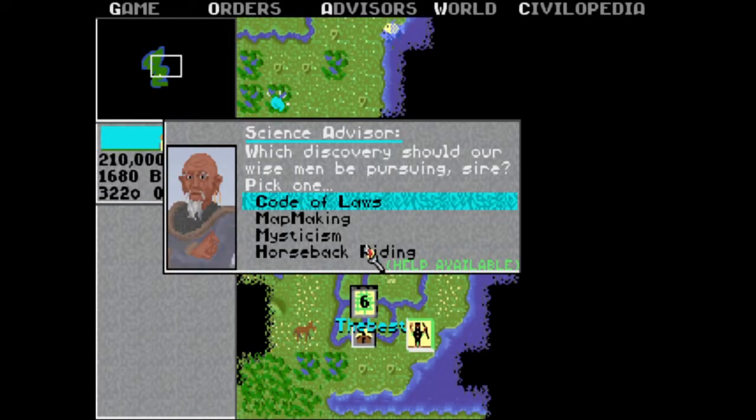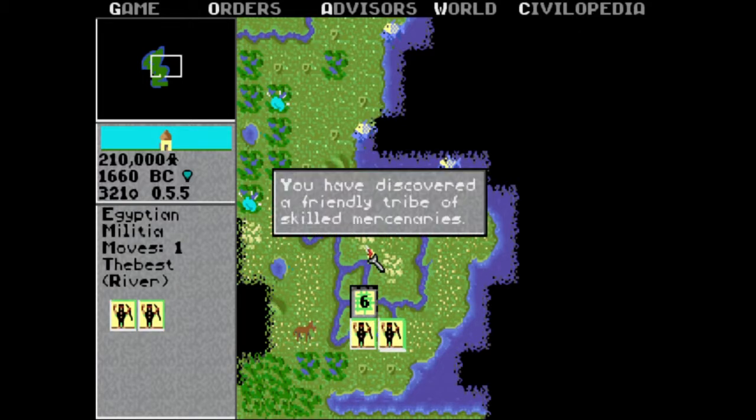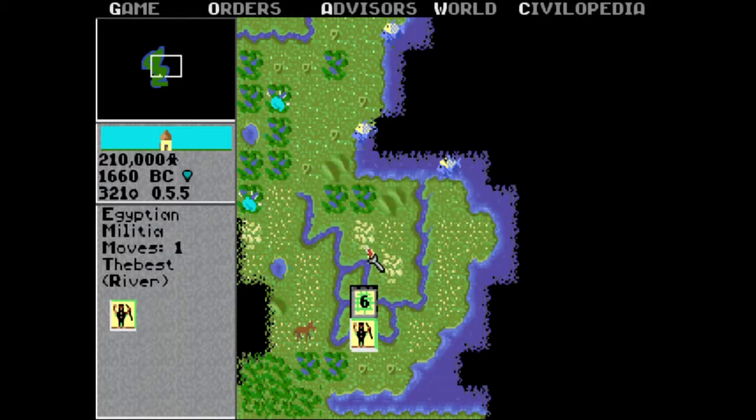What's Mysticism? I think it's like religion or something. Code of Laws — that allows you to create governments, and better governments allow you to do better money and stuff. For at least try with skilled mercenaries — does that mean I got a new person? Yeah! Whoa, look at that dude, he's all strong and tough. I put him in with your city.